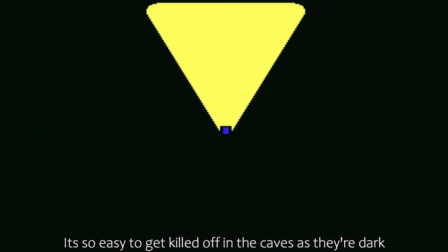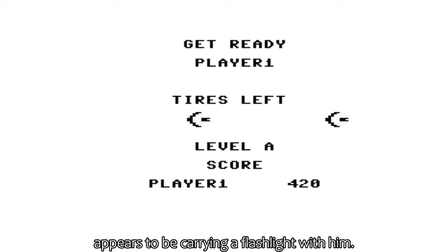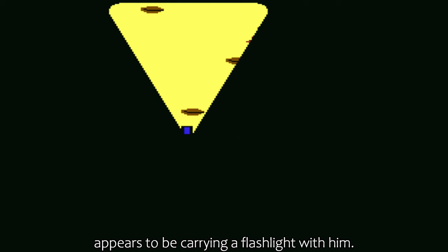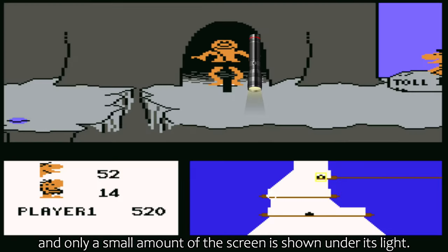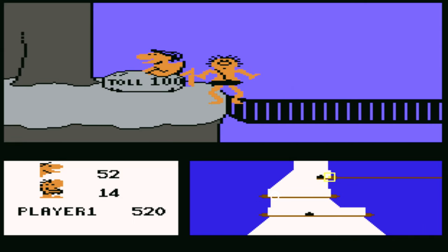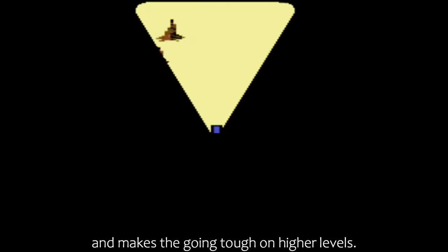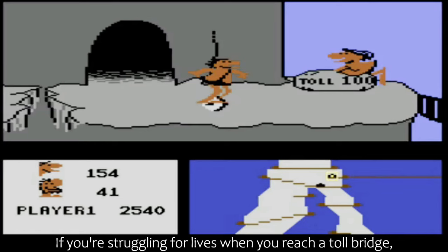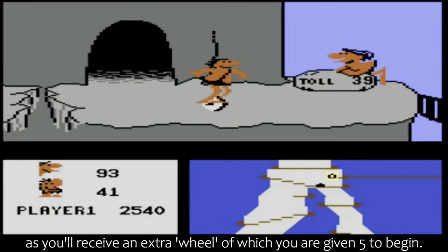It's so easy to get killed off in the caves as they're dark, and so a source of light is needed to see the way through. Thor, being way ahead of his time, appears to be carrying a flashlight with him. Unfortunately, the torch isn't very powerful, and only a small amount of the screen is shown under its light. This effect is pretty cool though, and makes the going tough on higher levels. If you're struggling for lives when you reach a toll bridge, be sure to have 24 or so clams over the quarter and you'll receive an extra wheel, of which you are given 5 to begin.